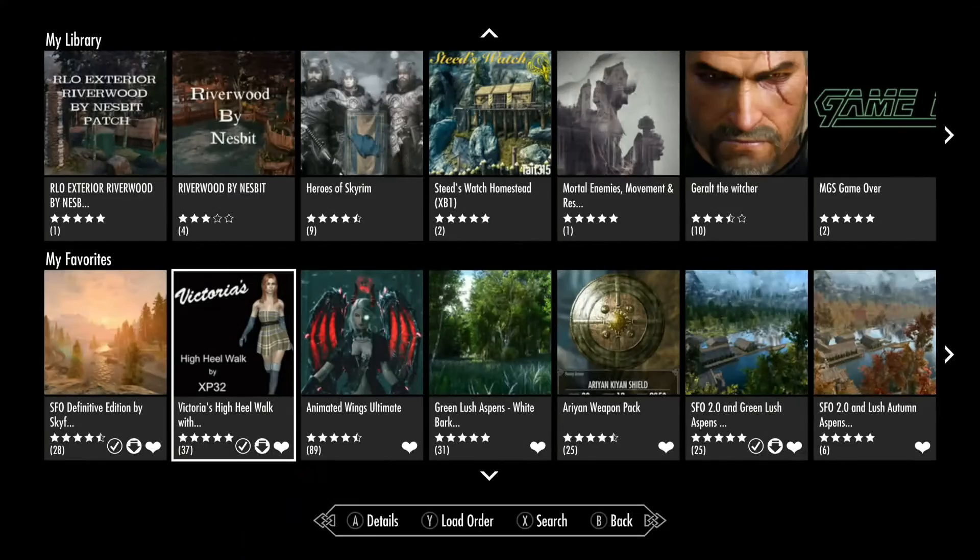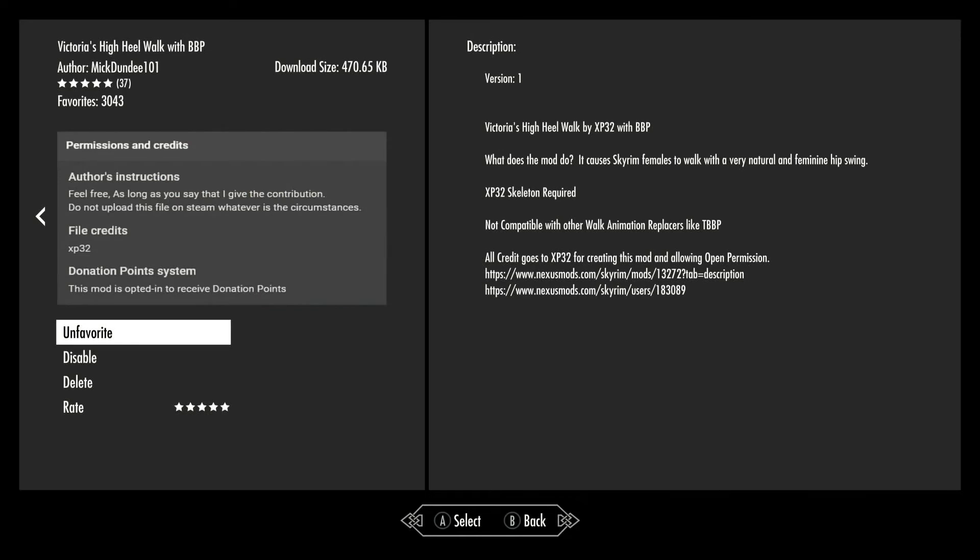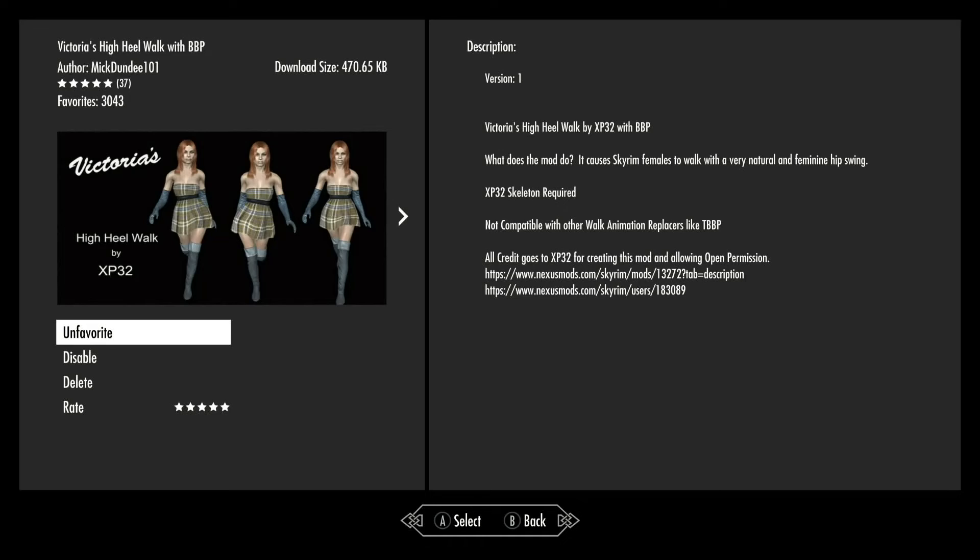Let me show you the mod. This has been Victoria's High Heel Walk with BBP by XP32, ported by MickDundee101. It looks and works pretty good. It is with BBP so it has its own thing, and it's not compatible with other walk animation replacers like TBBP. So you have to choose one or the other. If I do use this, I probably can't use Morgan Helsing's XP32 Maximum Skeleton — I'll have to use the other XP32 Skeleton. This is an interesting take on the catwalk style thing, so I may try this for a while just because it's different.